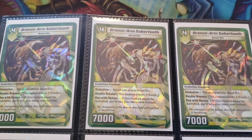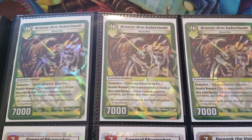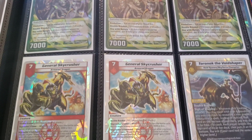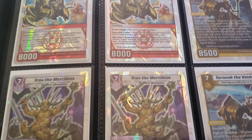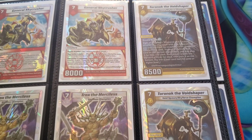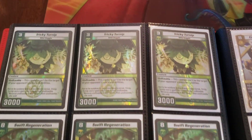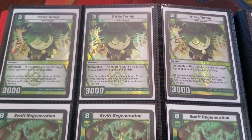Bronze Armed Sabretooth was my favorite card in the game up until Cassapia Starborn came out — that's now my favorite card. But the promo Bronze Armed Sabretooth just looked really nice. General Skycrusher — that card's amazing. Trucks of Merciless — that card's amazing. Two copies of Torn Arc — I want to build a Void Spawn deck, but I can promise you 100% that deck will be ass and not worth it. But it will be fun trying. You gotta have your obligatory playset of Tricky Turnip — I wish I had more, but I don't.